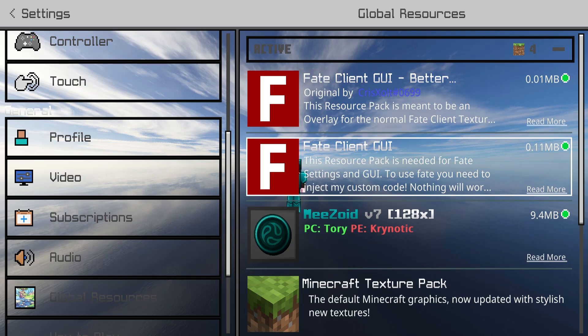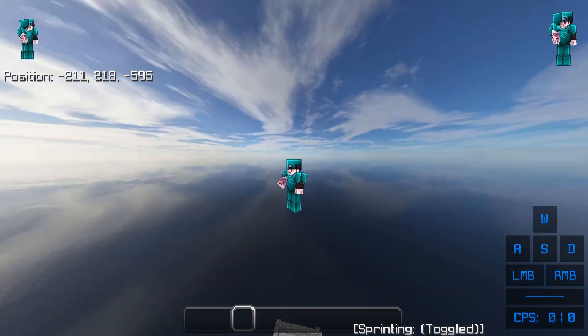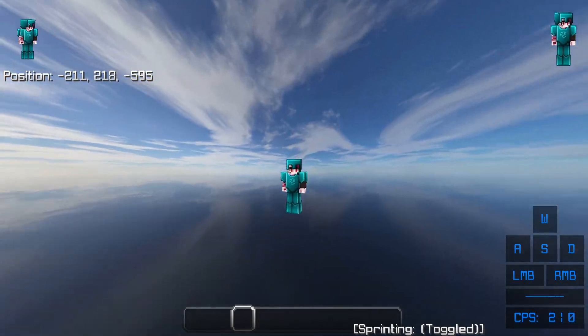You can easily download it, put it on top of the old one, and boom — just like that you get a fresh, clean CPS and keystroke. Let's go ahead and get into a Hive Skywars game and show this off.